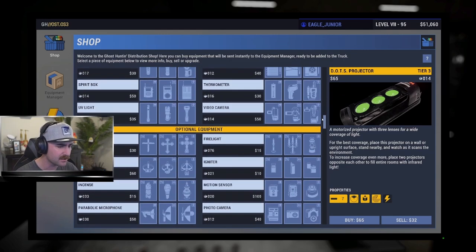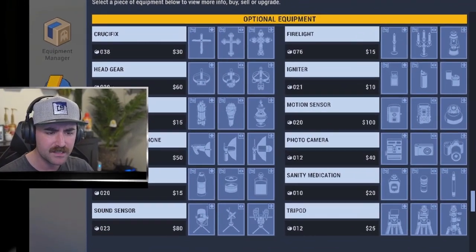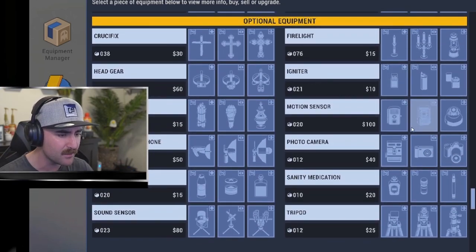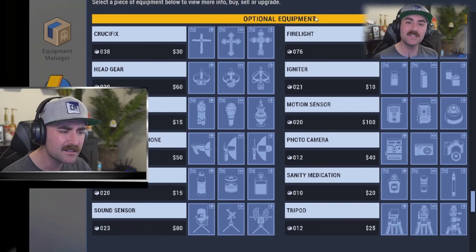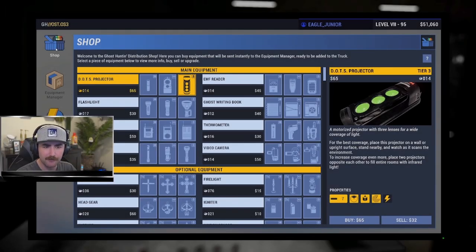There's also a second section labeled 'optional equipment,' which includes items like crucifixes, headgear, incense, igniters, motion sensors, and photo cameras — a lot of good stuff. The optional equipment section contains gear that is not necessary to identify the ghost, but it benefits you greatly if you have the money to purchase some of it.